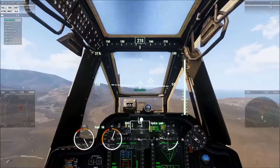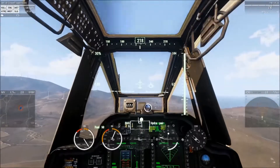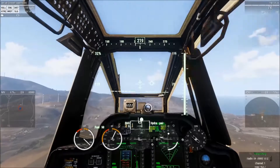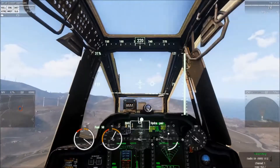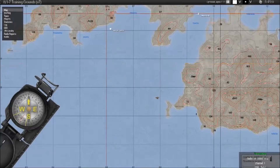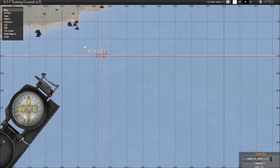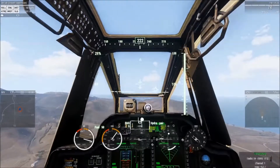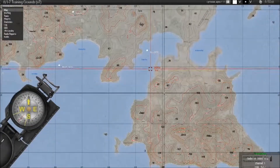Raider 1, this is Infidel 1. Request check-in. Infidel 1, Raider 1. Authenticate — what is the sum of your first and fourth number? Raider, the sum is 12. Infidel 1, Raider 1. Good authentication. Standby for check-in.